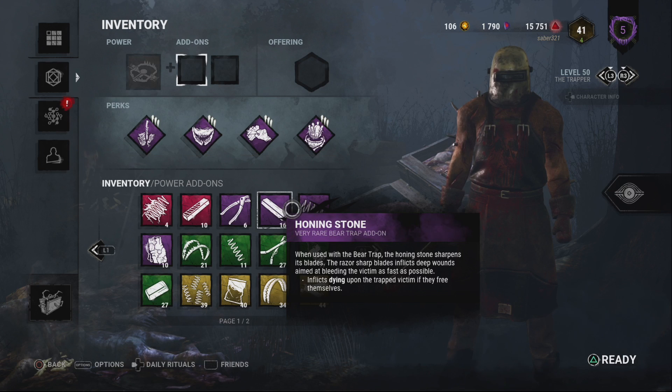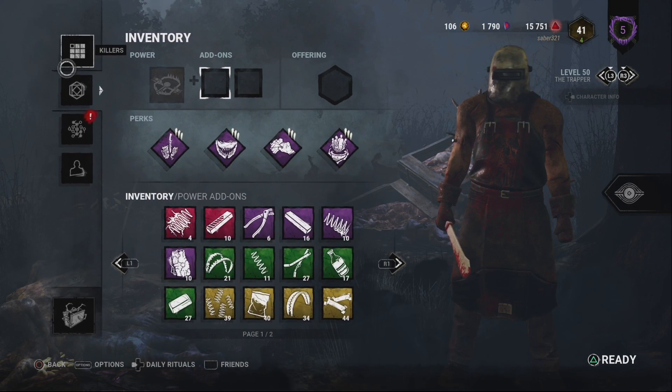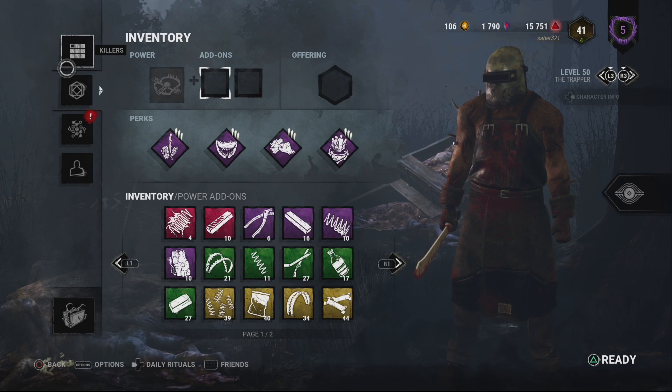How about this: get rid of the RNG. Make it a progression bar — like what Pig has with skill checks, you can put skill checks on getting out of a bear trap. I'm sure you can put a progression bar on an escape for a bear trap rather than rely on RNG. There's a progression bar on the attempt anyway — get rid of the RNG. RNG is not a skill. Luck is not a skill. Stop putting RNG in skill-based games.